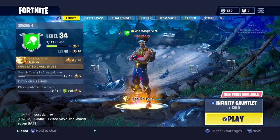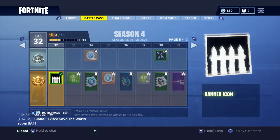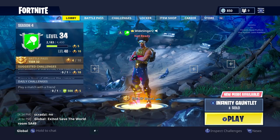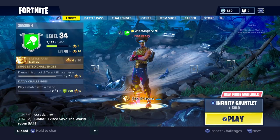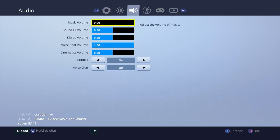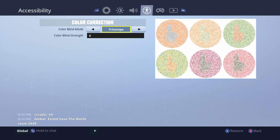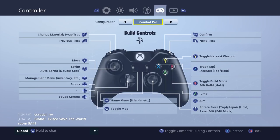Hey guys, it's Postbox Pat and welcome back to a new video. Today I want to talk about my settings within Season 4. A lot of people always ask me about my settings on Fortnite, so I want to go over these and talk about the different settings I use and the way I change them up. I'm debating a few little concepts as well. I'm not going to go too much into Builder Pro and Combat Pro because that's a long question I'm going to cover in another video very soon. For now, let's just talk about my settings in general.